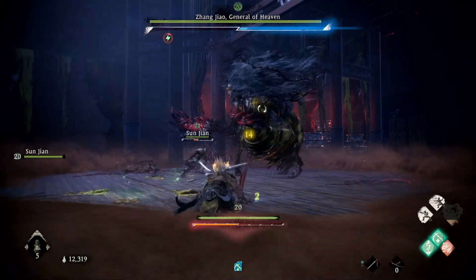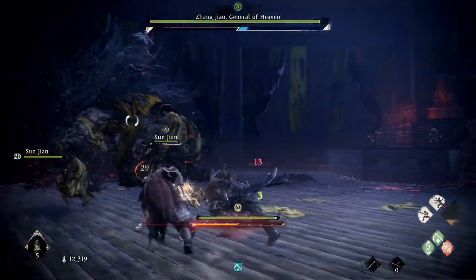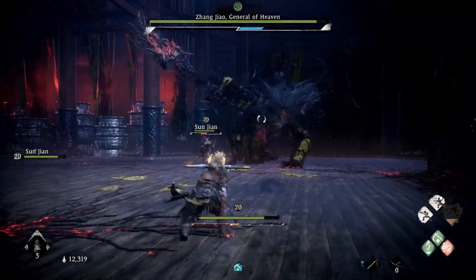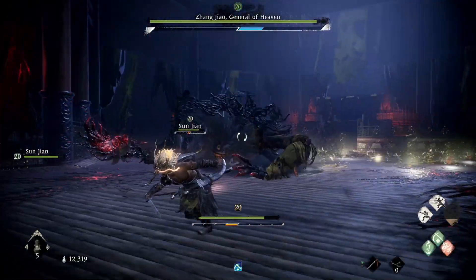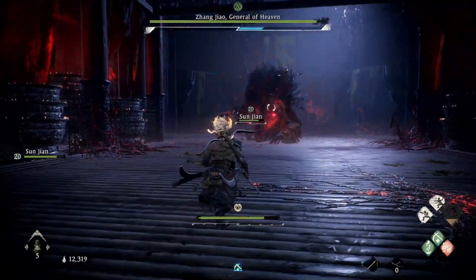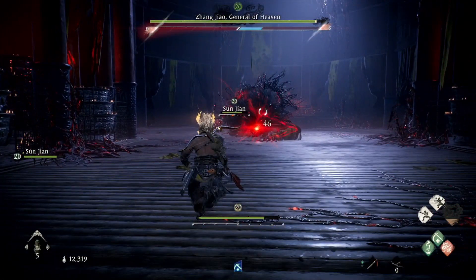This boss is mainly a spellcaster. He's going to use a lot of lightning and earth spells. He's going to summon lightning that's going to cover half the room. He's going to use spells that spawn tornadoes, stuff like that. Seems like whenever you stay mid-range, he's going to use most of these abilities, but they're all pretty easy to dodge.